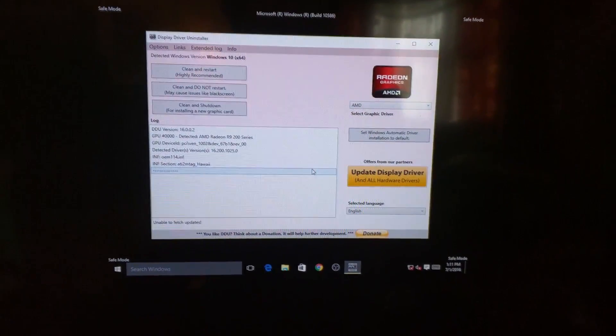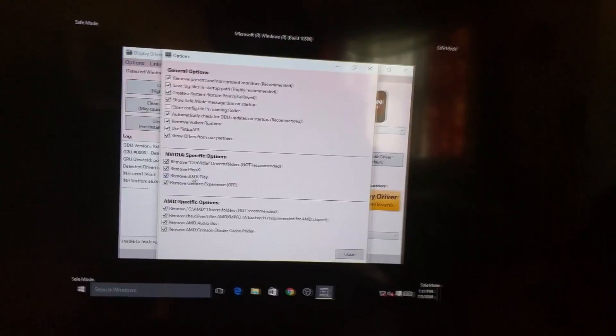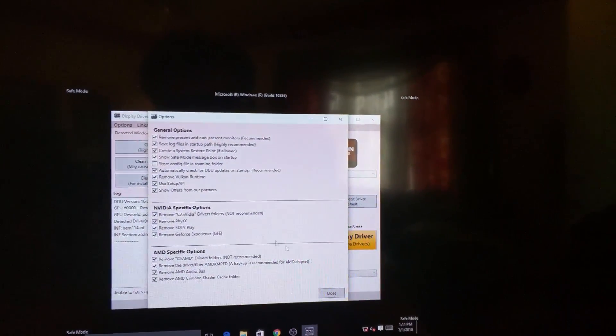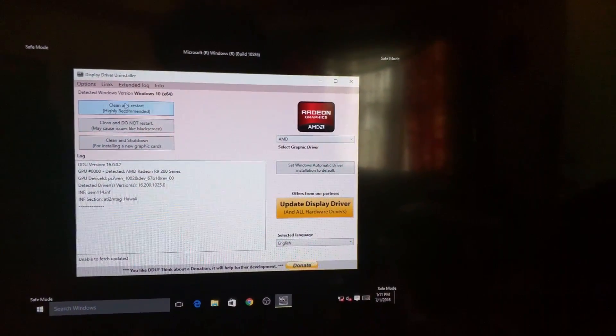Okay, here we are in safe mode. As you can see, we're in really small resolution on my 4K monitor. Here we can see that I have checked the remove AMD and NVIDIA drivers option. I don't have any NVIDIA driver folders so that's not going to apply to me, but I still have it there anyway. So what you're going to want to do is clean and shut down.